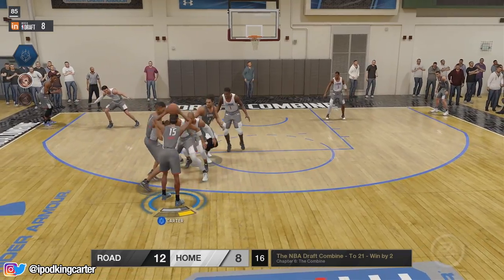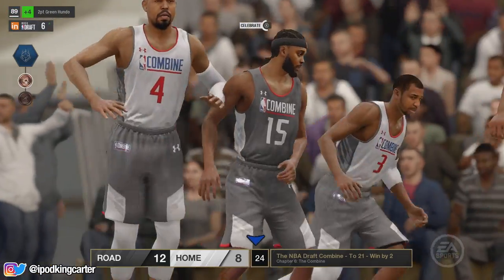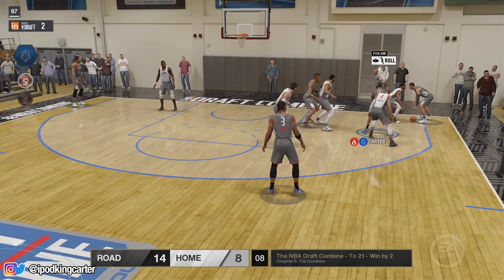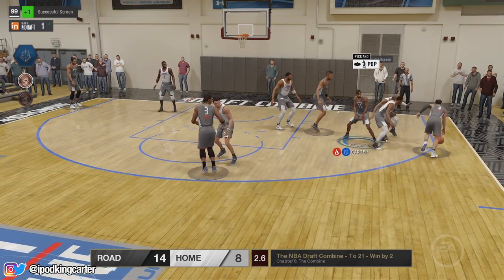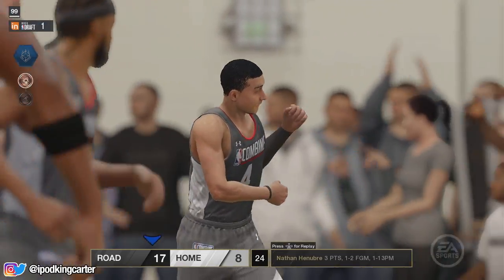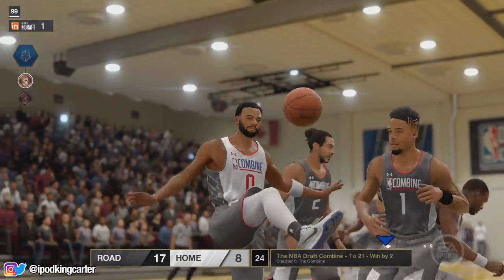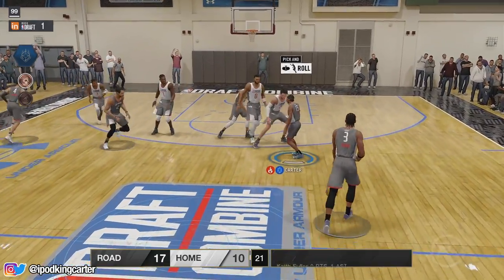I'm going to dump it down, set a nice screen, and pull up with the green release — cash! Those greens really help. Now I've got a 97, I'm the second overall pick. I'll show you what you need to get to be the first overall pick. With that screen it's a 98 — still second pick. With another screen I am now the number one pick! All you need is a 99 overall teammate grade, but you definitely want to go for 100 just to avoid any bad shot selection or mistakes. 100 is definitely your goal.